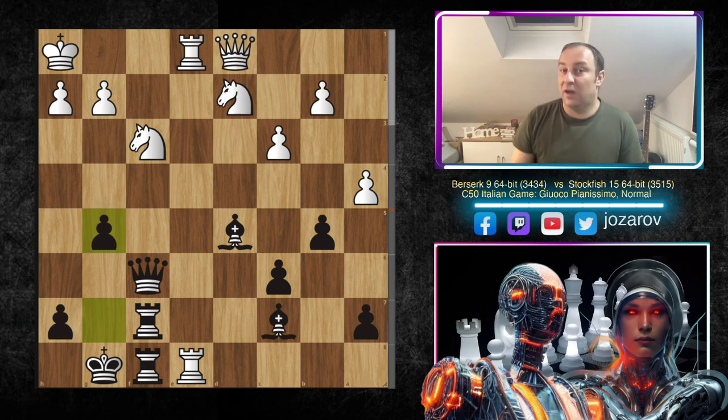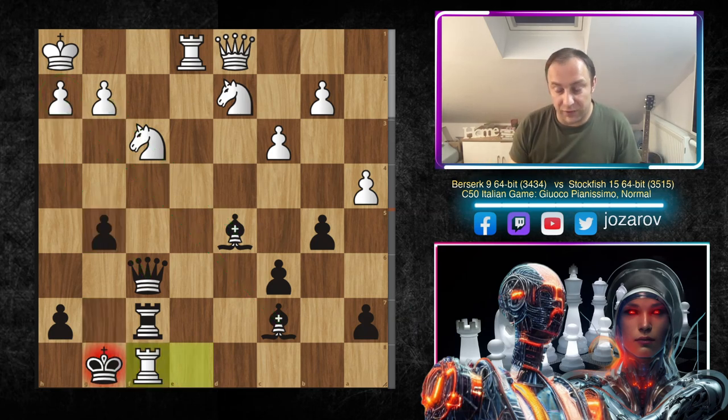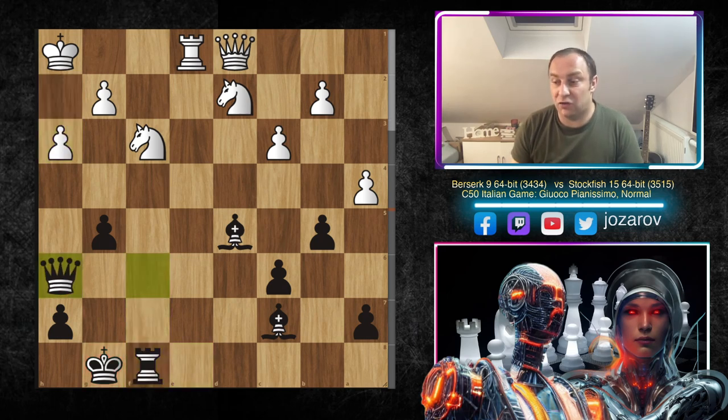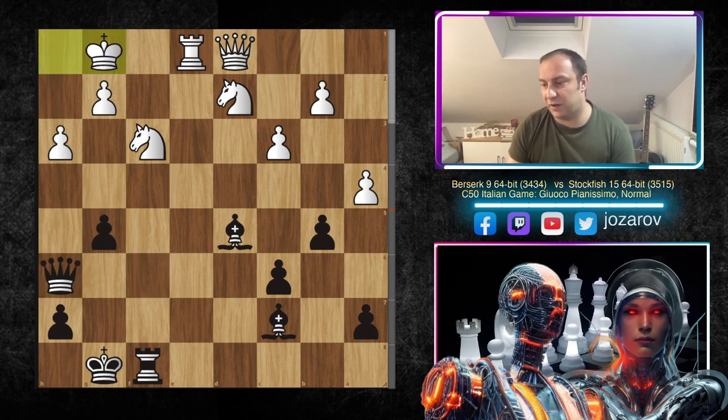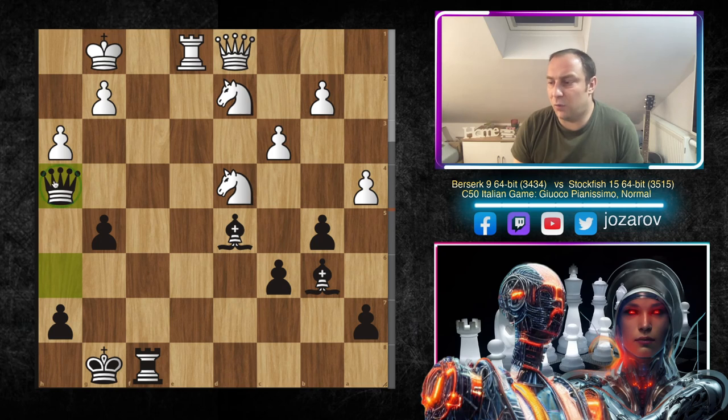We have Bishop to c7 attacking the rook, Rook to e8 — Berserk trying to simplify by trading off more pieces. When you're under attack, you should release the pressure. We have b5, not allowing white to use c4 for the knight. We have a4, g5 — a really aggressive move by Stockfish, trying to make further progress with g4, including the queen targeting h2 with support of both bishops. After Rook takes f8, Rook takes f8, and now h3 but Queen to h6 — Stockfish preparing the stunning g4 push because you cannot take due to the queen's activity on h5.